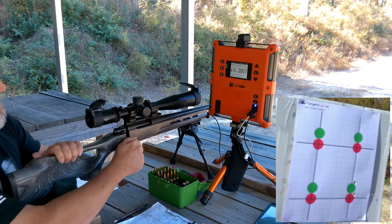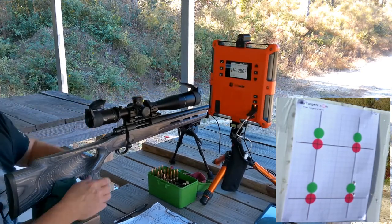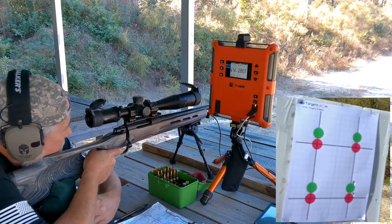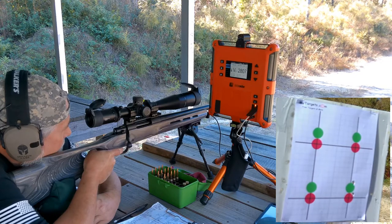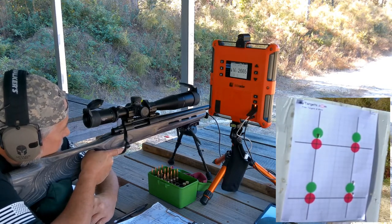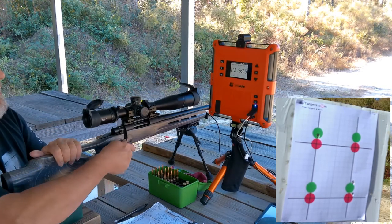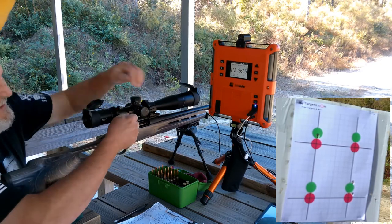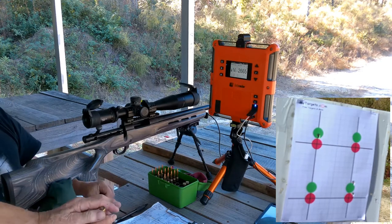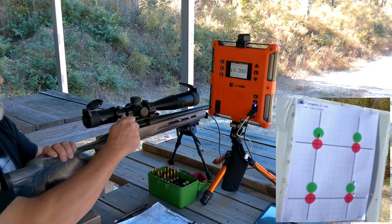Starting at 42 grains, and I've got the CBTO at 1.304. Velocity came back at 26.65 — that's the slowest I've ever shot anything. That's 42.1. That looks like one of your regular primers. No pressure on it, nothing. What's going on?